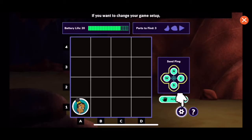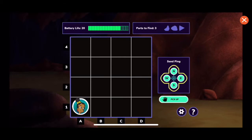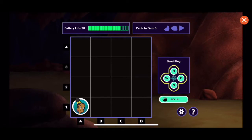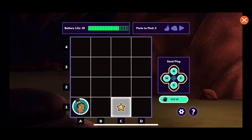If you want to change your game setup, find the settings button and click, tap, or press enter to change the game settings. If you need help, find the get a hint button and click, tap, or press enter to get a hint. There's nothing in this space. An echo is coming from square C1 — something is there.